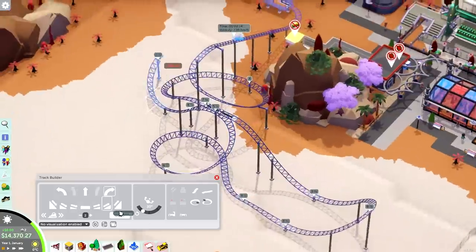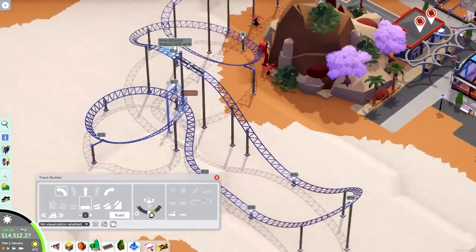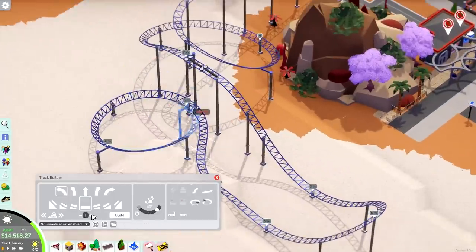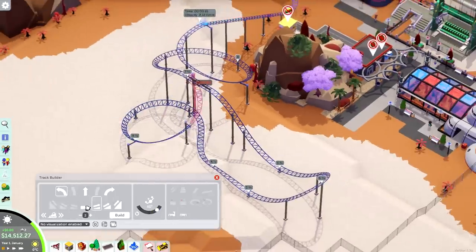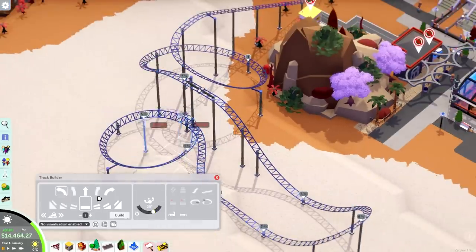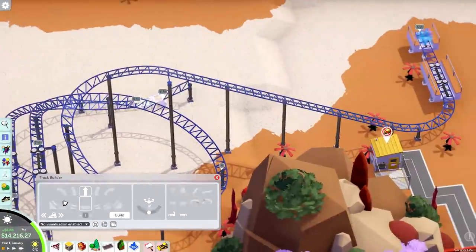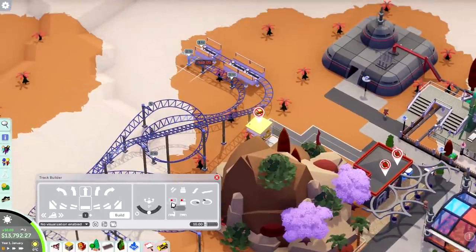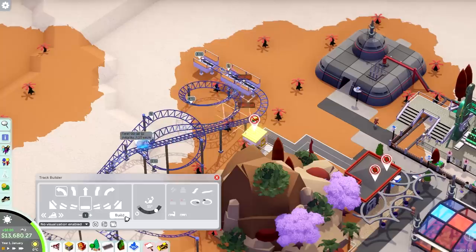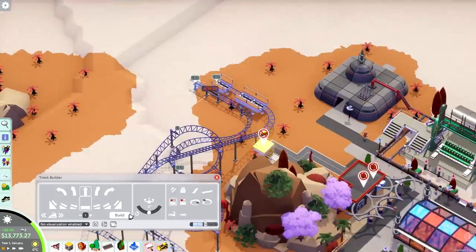I tend to really try to lay out my parks as much as I can — try to imagine where I want to place certain things and how everything is going to flow in my head, and only after I know exactly what everything is going to look like do I actually dare to start working on stuff. But in this case it's just scenarios, so I'm doing everything on the fly. I always like to have a bit of a guideline as to where things are going to go and how the general flow of the layout is going to be.